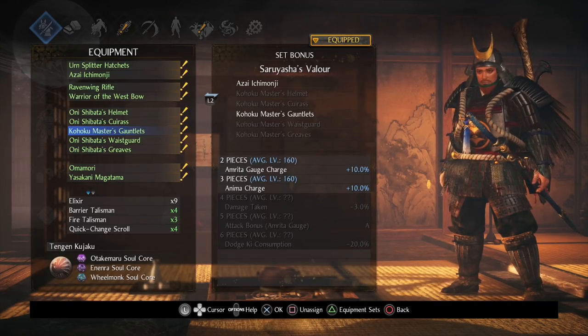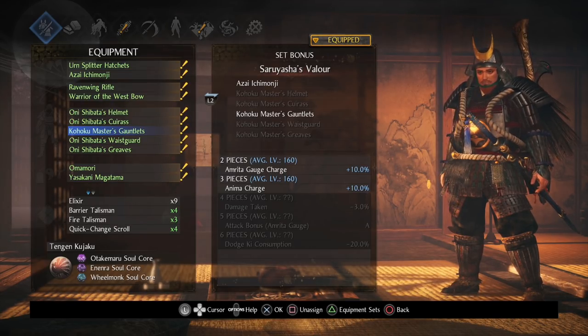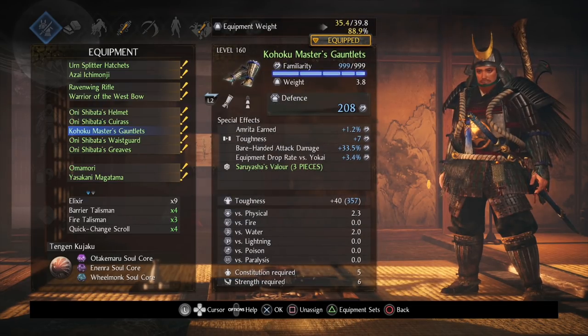This is the other set piece we're going to be focusing on. We also get Amrita Gauge Charge, so if you ever get in a tough spot or a bind, you can just pop out your Guardian Spirit Form, go into Yokai Shift, and you'll be fine because you're charging your Amrita Gauge a lot faster. It gives you a couple of defensive options there as well.